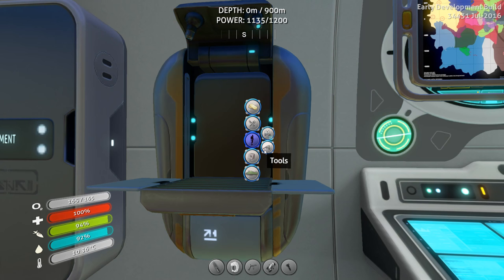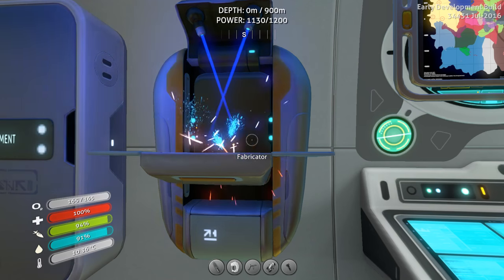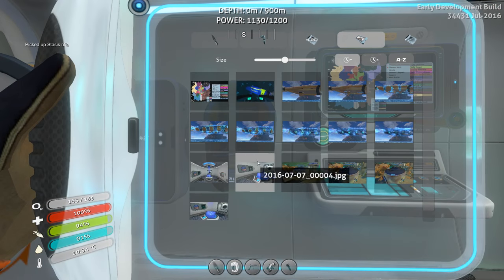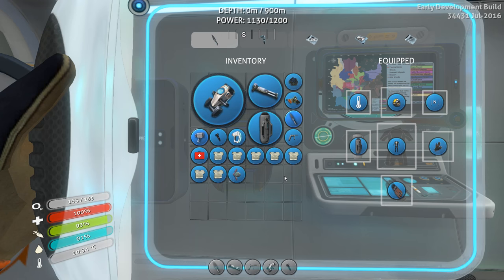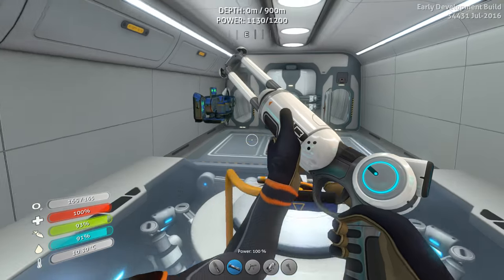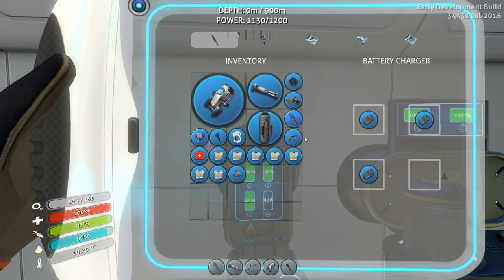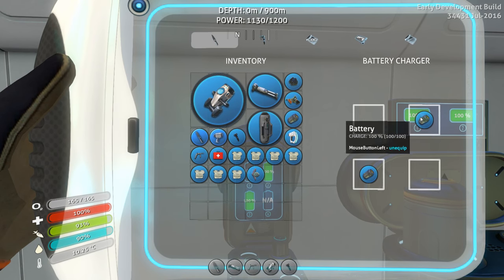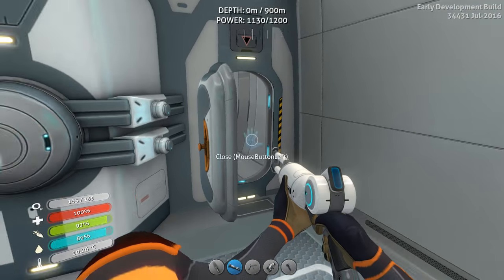So I also want to make something — that's why I was making the advanced wiring kit — because of the stasis rifle. Advanced wiring kit, battery, and titanium. Now, how does that work exactly? We're running out of batteries in here. Let's get some extra batteries.